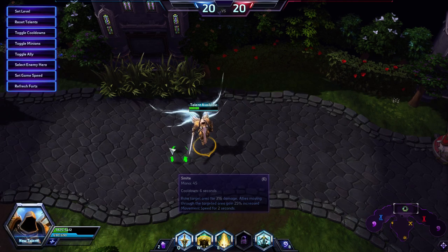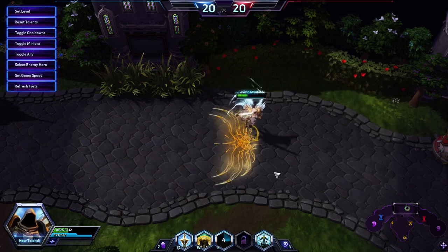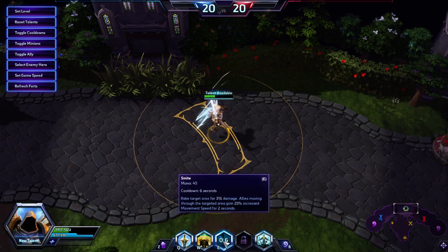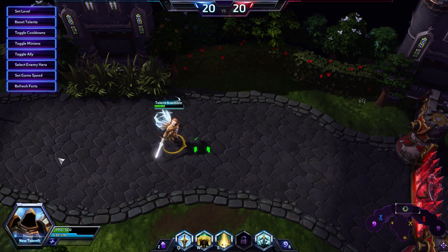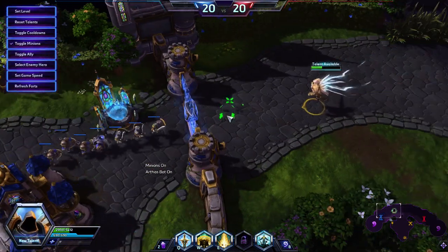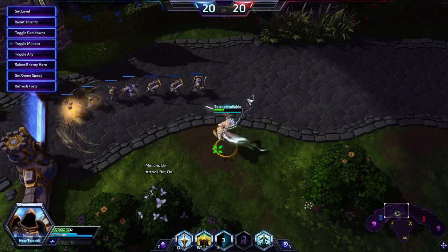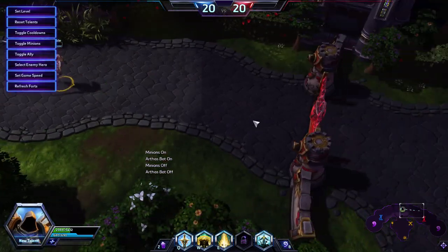Tyrael's E is Smite, and it does damage in a targeted area. If you or any of your allies walk over it, it grants movement speed for 2 seconds at 25%. This also affects minions, so if I turn on minions here and I want to push really quickly down a lane, I can give my minions movement speed and they'll move a little bit quicker. Obviously that's not the biggest thing, but it's still helpful.